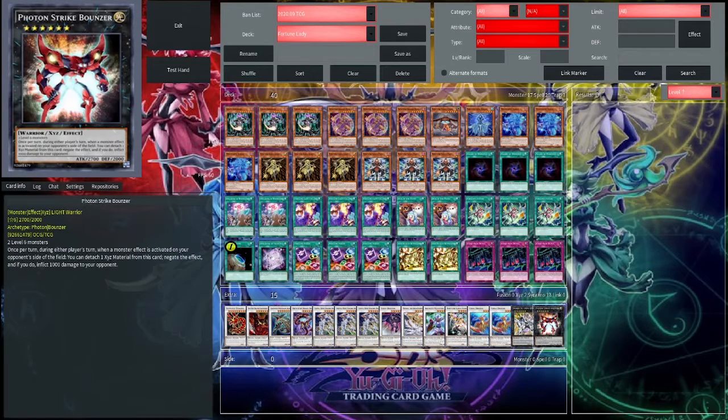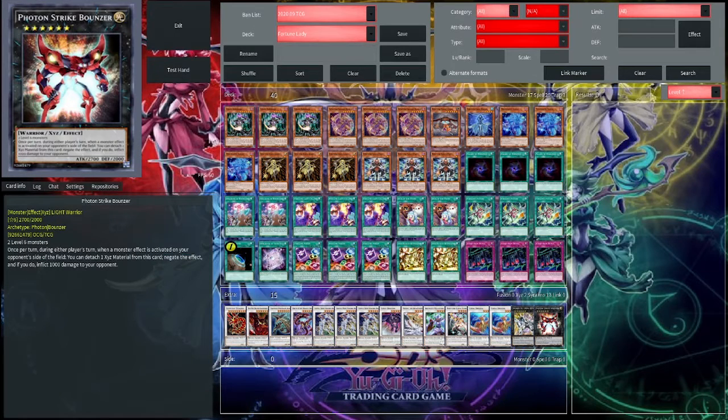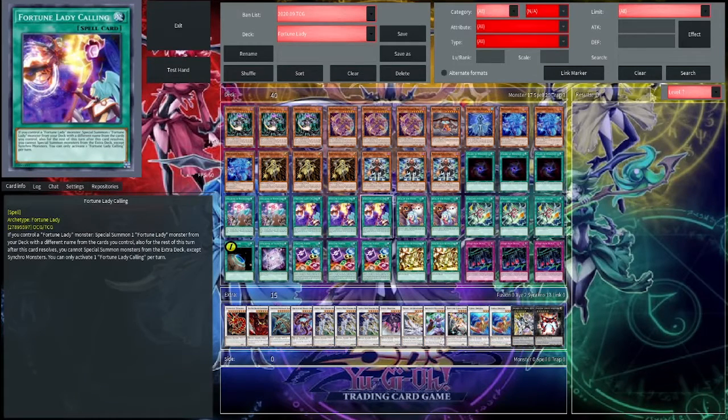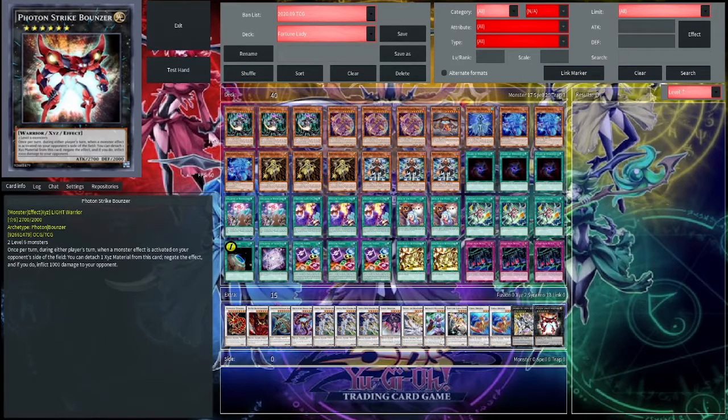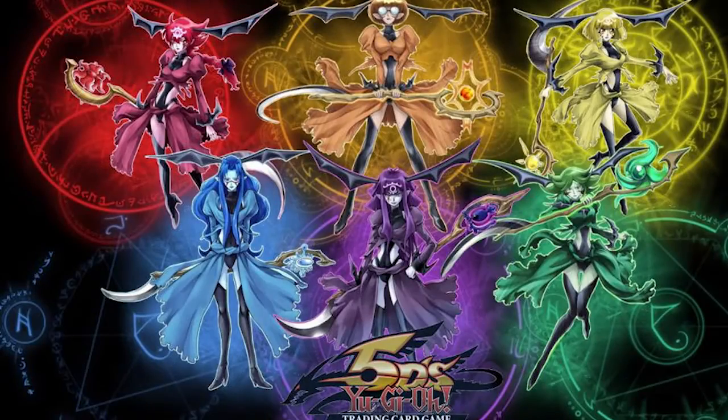Utopia Beyond and Bounce are rank 6 options. Turn 1 you can actually go into rank 6's — you are locked into synchros after using Culling, which you always use in your combo, but that's only for the turn you use it. The turn after, you're free to go into one of these. Utopia Beyond will negate monster effects and deal damage, while Bounce turns all your opponent's monsters' attacks to zero if they control a strong monster.